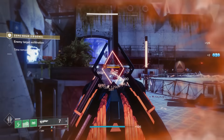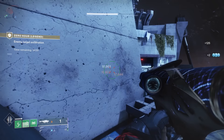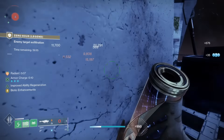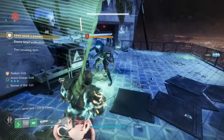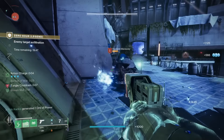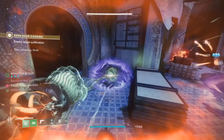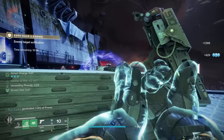Remember, you're only going to have that 20-minute timer, so it's probably going to result in you going in for one run, getting all the secrets done, and then reloading it and doing a full run trying to complete it as fast as possible to get the Legend completion, which you are going to need as well. For this video, the layout is going to be in the order in which you discover these secrets while going through Zero Hour.